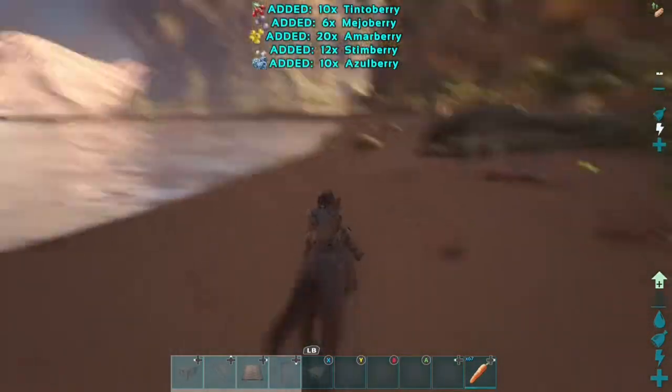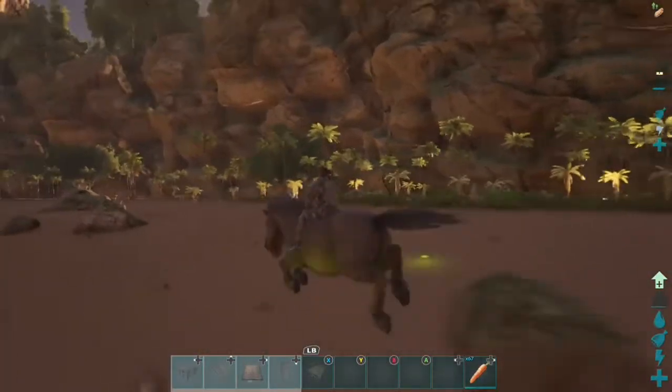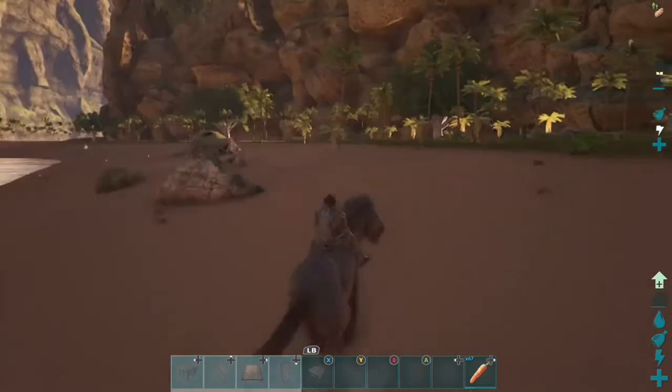Just press RT and that's a normal bite attack. LT is a kick attack which provides torpor damage, and you jump like any normal horse would.